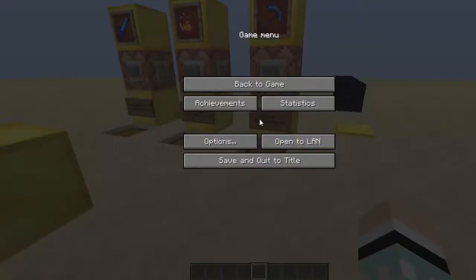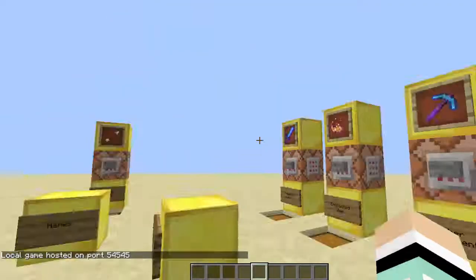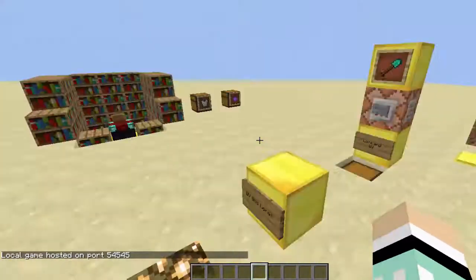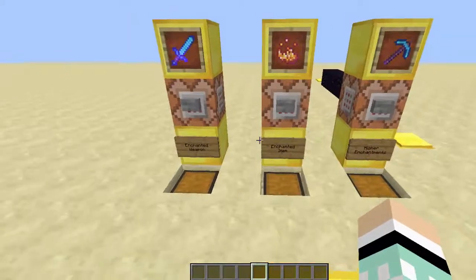If you're on a survival world and you want cheats, go to Open to LAN, click this, and then start LAN world. Then you'll have cheats enabled even if you don't have internet on or don't even want anyone on your world. So I'm going to explain first how to enchant things.